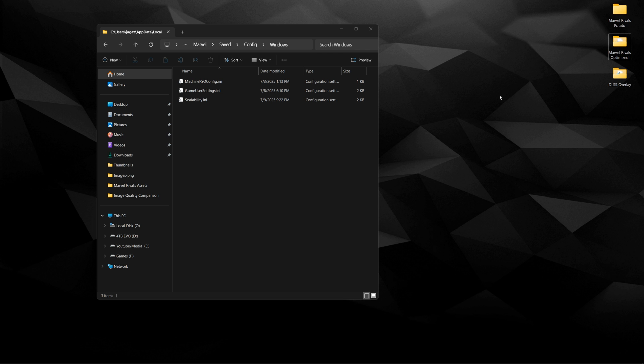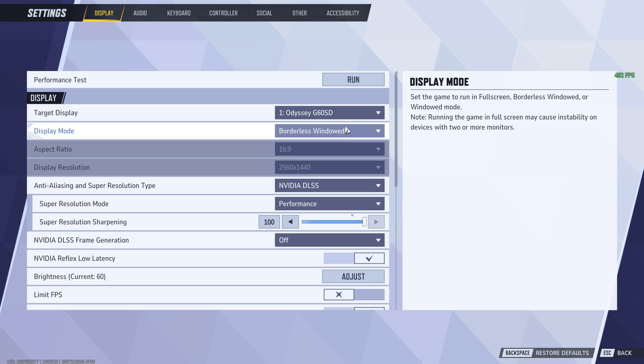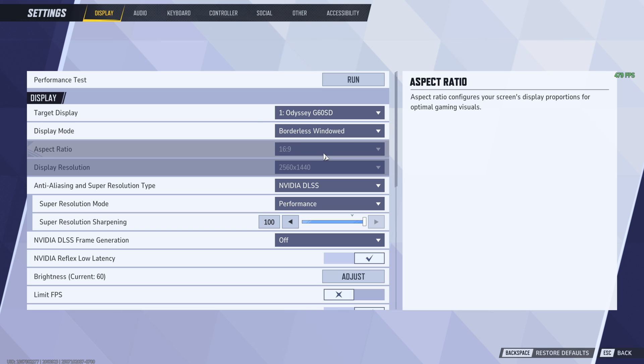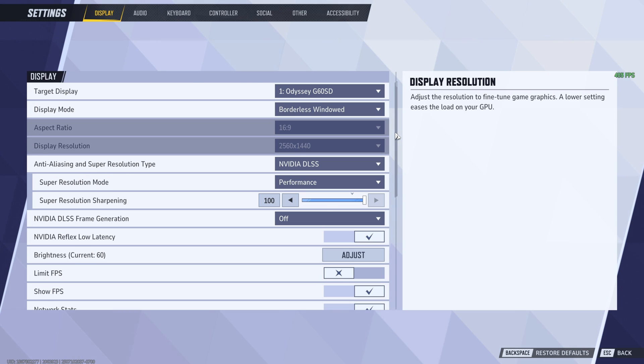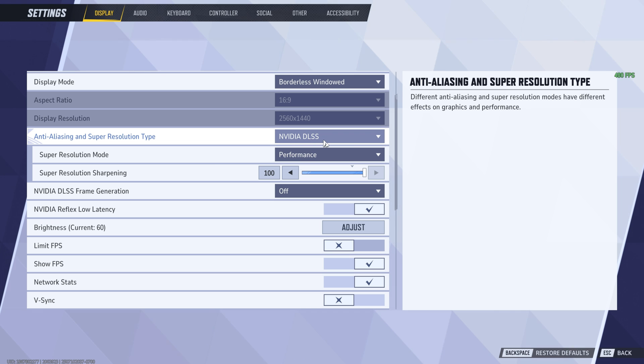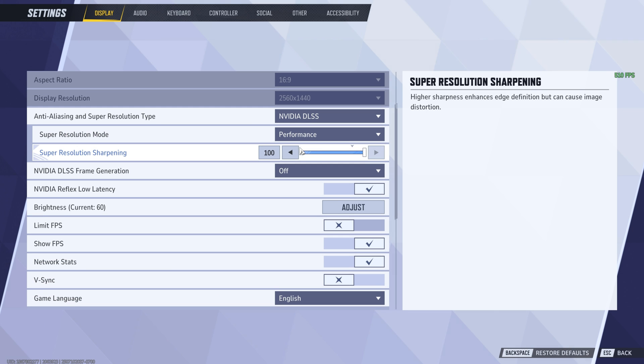Now we're going into the game. In Marvel Rivals game settings, first get your main monitor as the target display. For display mode, I play on borderless windowed, but you can choose any of these since we enabled the Optimized Windowed Game Mode in Windows settings — so latency will be good for any of them. For image quality, my preferred way to play is with DLSS Transformer model set to Performance mode — this gives you the best mix of performance and image quality. Sharpening I keep at 100.